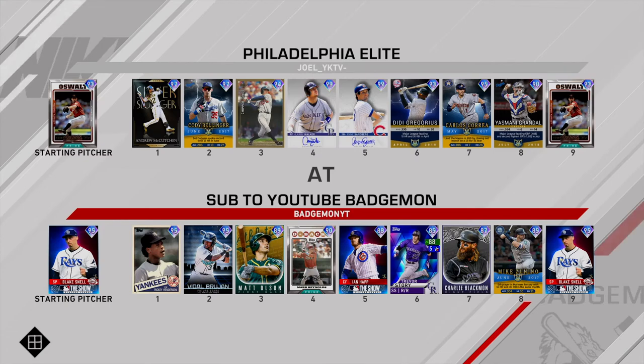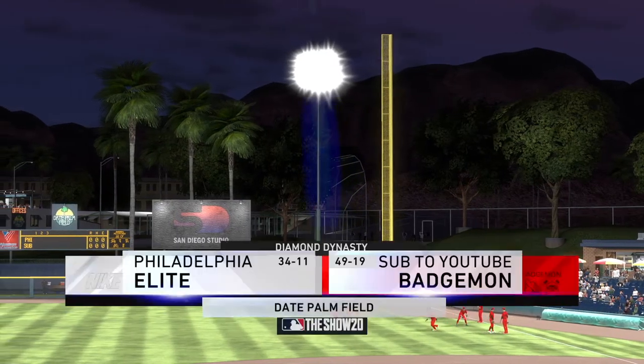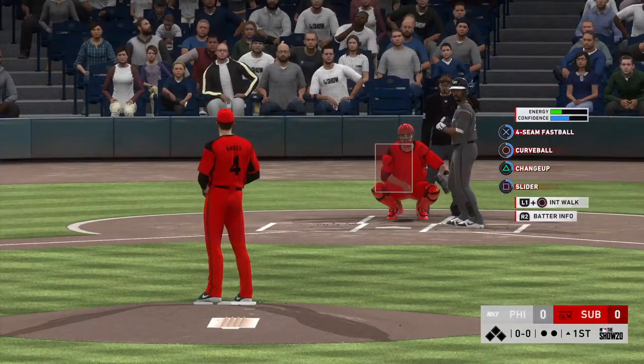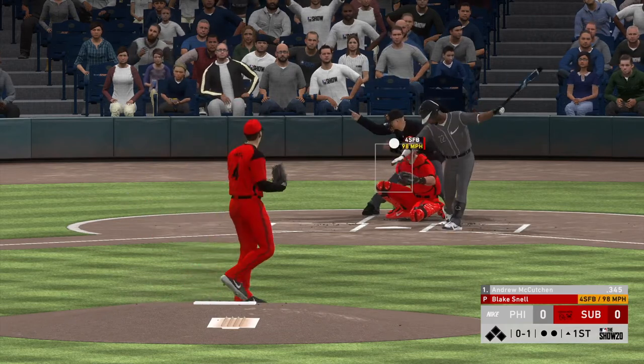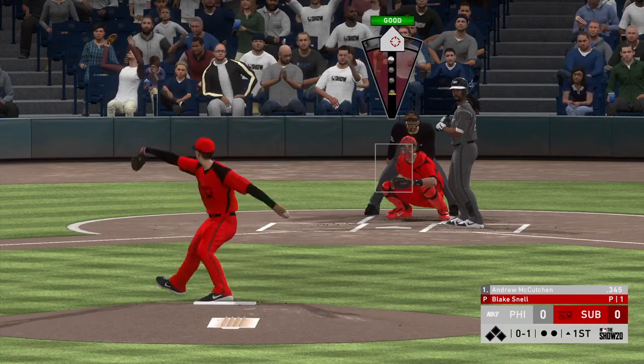Our opponent has 93 Oswald, 97 Kuch, 97 Belli, 94 Chipper, 99 Larry Walker, 99 Sandberg, Didi Correa, and 90 Yasmani Grandal behind the plate. He's probably looking at our team like 'what is this guy doing,' but little does he know these cards are gonna rake. Our record is 49-19, his record is 34-11. We don't have the team advantage but I think we have the skill advantage.